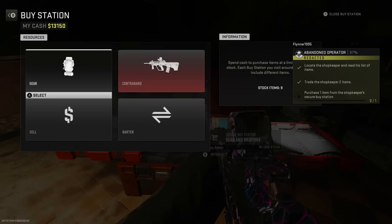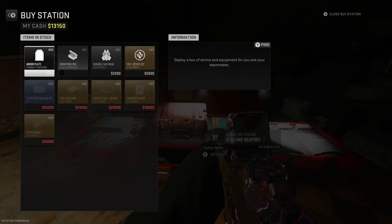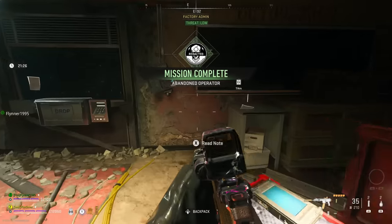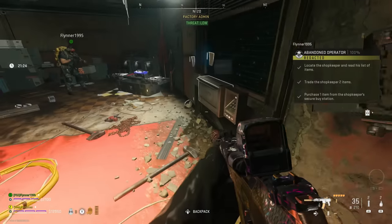Once you've deposited the items, you can open up the secure buy station. You just need to buy one item from it to complete the mission — you can literally just buy an armor plate, since a lot of the other things are incredibly expensive. Once you've bought it, the mission Abandoned Operator is completely done.